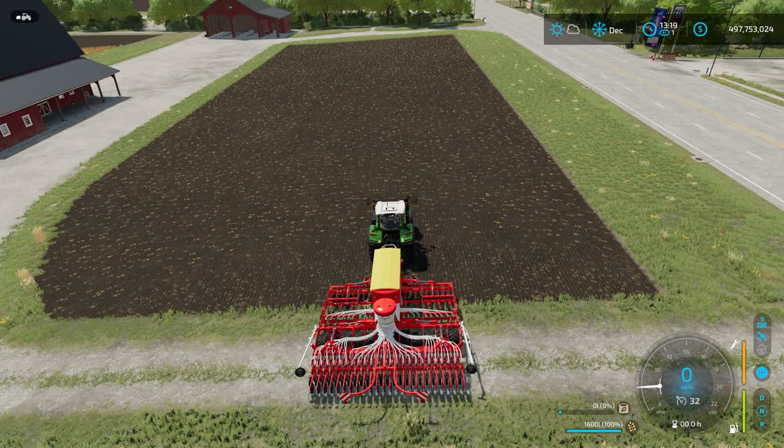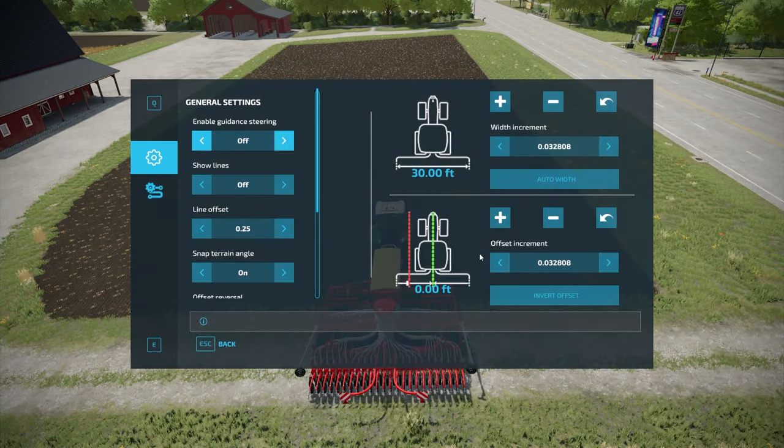The next thing we need to do is open up the GPS menu to look at the different options. I'm going to explain all of the options in the menu and then demonstrate what each of them does. The menu is activated by hitting Left Ctrl and S. First, going down to enable guidance steering, we're going to leave that off for now. You can toggle it on and off in here, or you can toggle it by hitting Left Alt plus X — that's probably what you'll end up doing, as it's a lot easier than opening the menu every time.